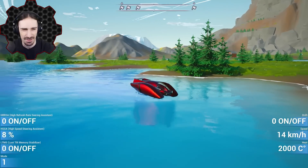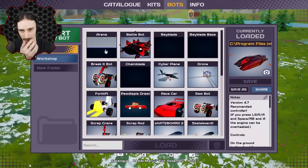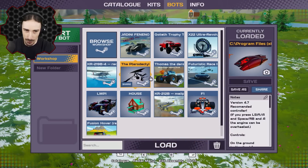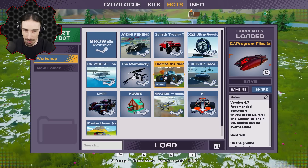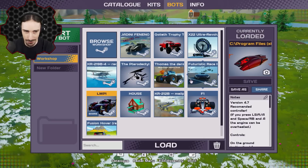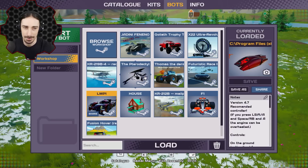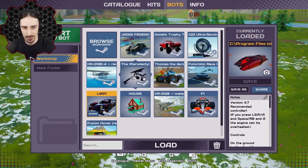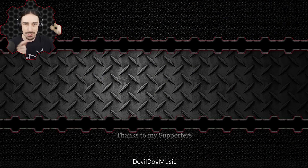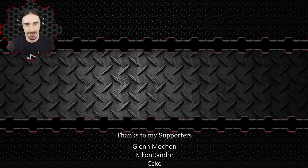I've subscribed to more stuff on the workshop like this pterodactyl thing, and this abomination — Thomas the Deranged Monster Truck. There's some other cool stuff too. If you enjoyed this episode and want to see more of this crazy stuff, let me know in the comments and hit the like button. Subscribe so you don't miss future content. If you missed my previous Main Assembly videos, check them out on the end screen. This has been Scrap Man — see you next time, bye!